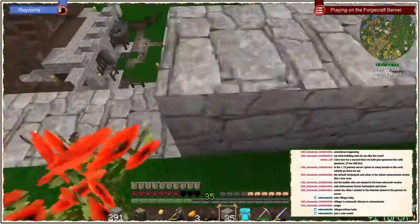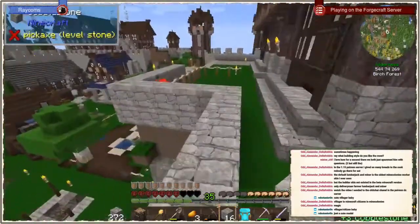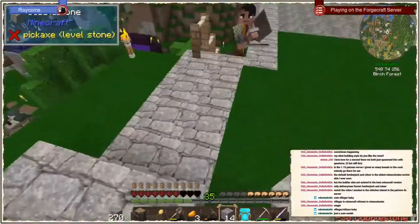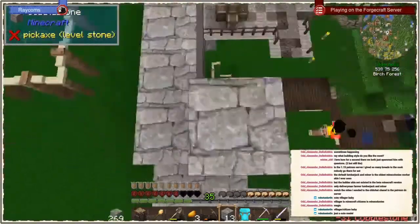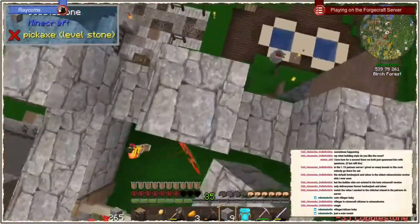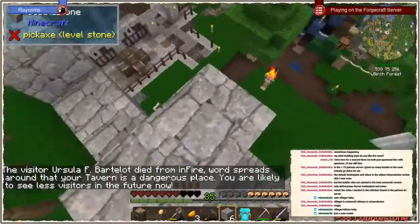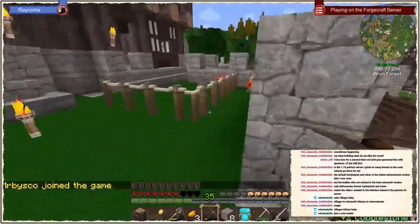First of all we do want this to be a bit higher anyway. Now the stairs are a little bit annoying because that would be kind of like this — I guess that's okay. So we do want something like this. Probably not on the front at all here — I think it's okay without for now.